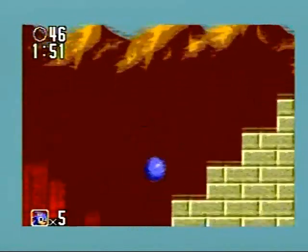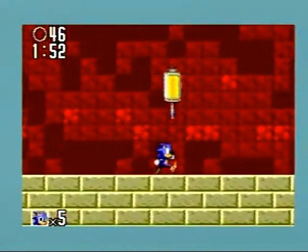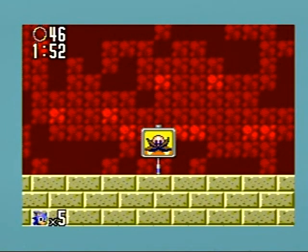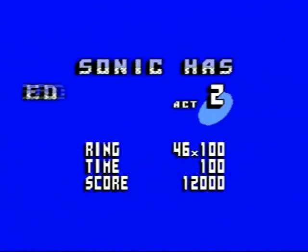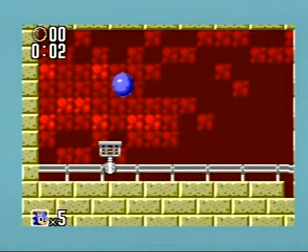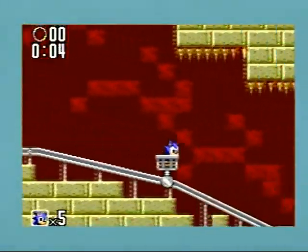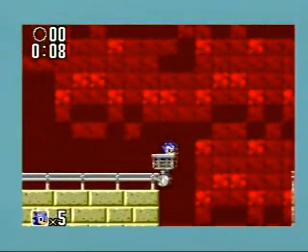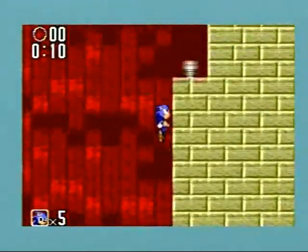So that was the Chaos Emerald. There are six of them in this game. You have to find them in Act 2 of each zone, unlike the Genesis games where you get a special stage and then get the Chaos Emerald. This game has no special stages at all. Sonic 1 on the Master System did have special stages, but you didn't get the Chaos Emeralds from them — they were more a means of getting continues.